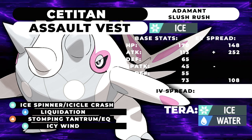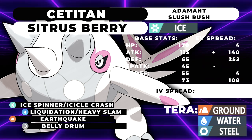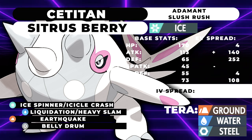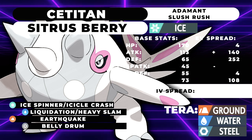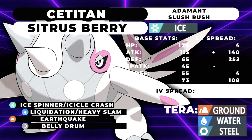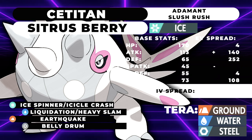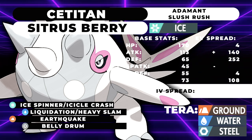Now, the fun moveset: Citrus Berry Belly Drum Cetitan. The general idea is three offensive moves and Belly Drum. Cetitan has 170 base HP and a 50% defense boost in snow, making it one bulky dude — very easy to get a Belly Drum off, activate your Citrus Berry to recover health, and then start sweeping with doubled speed. Ground, Water, or Steel are your best Tera type options. Ground is the funniest — you get to spam plus-six Earthquake.